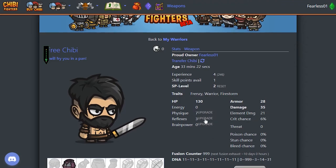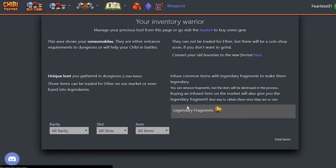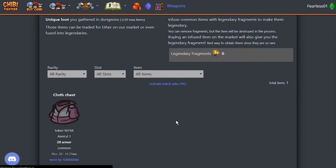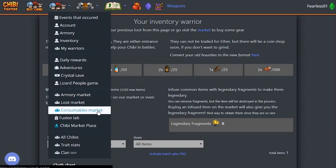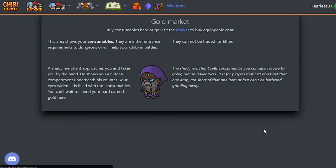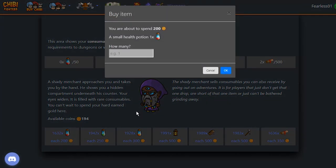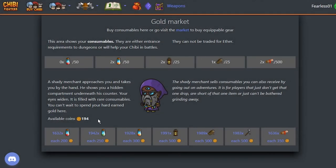It's so tempting to put experience into reflex just to get more crit, but at the first level I would just go for physique. Let's have a look at the inventory — no health potion, that's sad. What we can do is go to the shady merchant, which is the consumables market. That guy, if you're lucky, has some potions left. Let's buy some — how much money do we have? 194. It's like real life — always bankrupt.